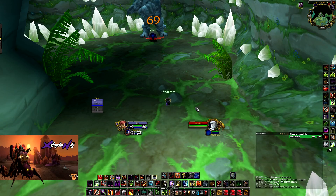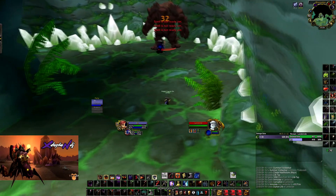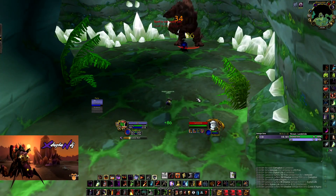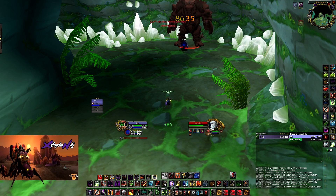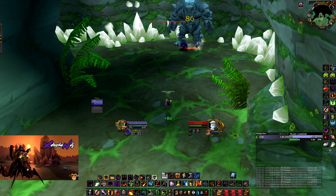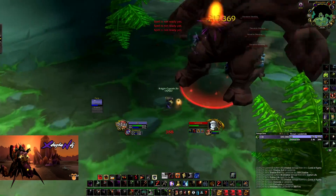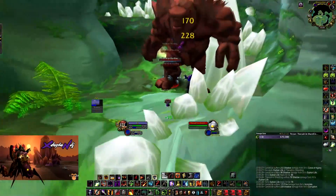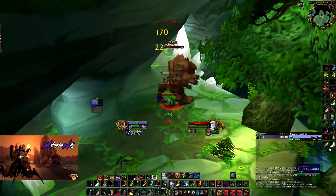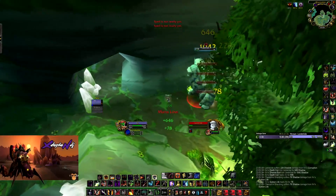First of all, you want to send in your voidwalker and DPS Landslide as much as you can before he does the first earthquake. That's when the first hurdle starts — he spawns adds, you start getting chunked, and your voidwalker is about to die. So you just want to pump as much damage into him. Once the adds spawn, you can either dot them or you can AOE taunt with the voidwalker and let him tank them for a bit.